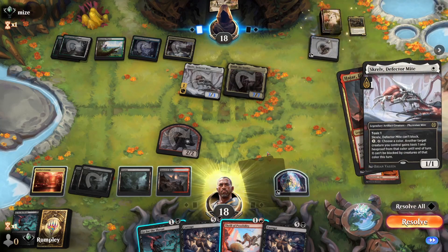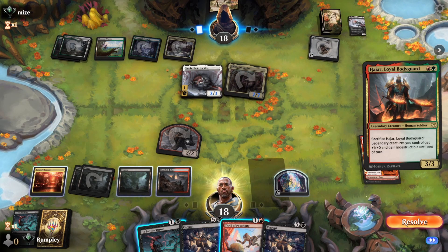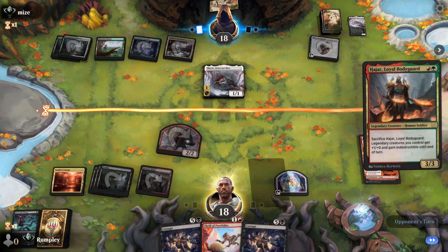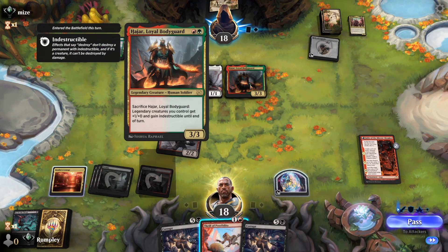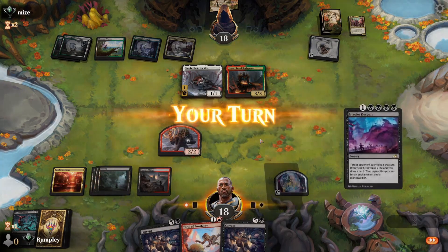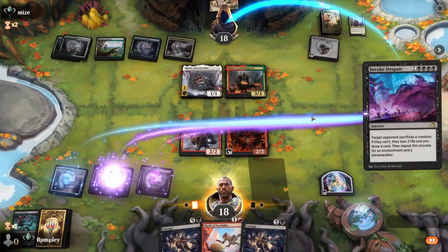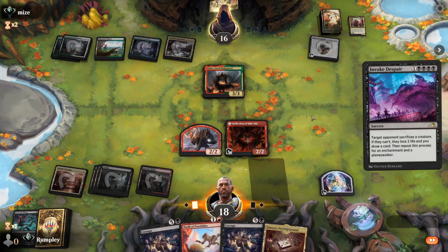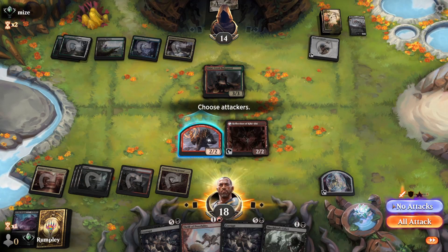We let Hujar resolve and see another Scroll. They cast the Scroll, which gives us a window to kill the Jodah — we take it. We consider whether to discard the Thrill of Possibility or Corrupt for the kill. They hit Invoke Despair — not a bad hit. They value the Scroll and give up the Hajar to keep it.